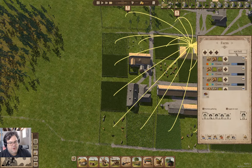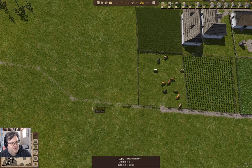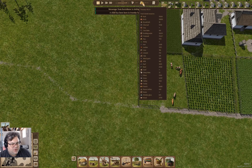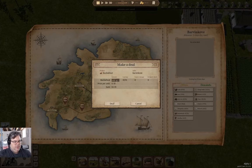We'll grab the farm here and add some more fields over here. We're going to make these bigger ones. Oh, we've got a messenger — let's check that out. They are offering something. How's our food situation here? Dire. In that case, let's buy some buckwheat. We'll buy a bunch of it because they'll eat it.